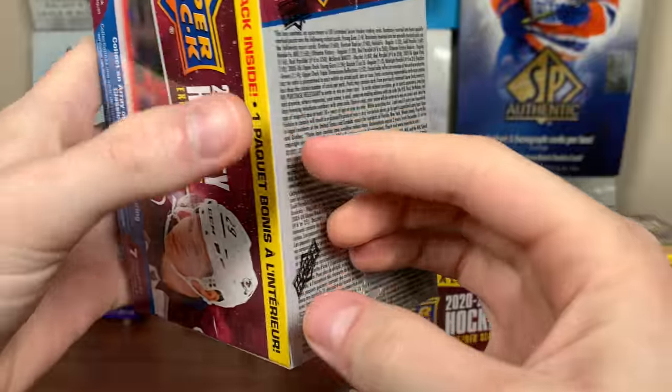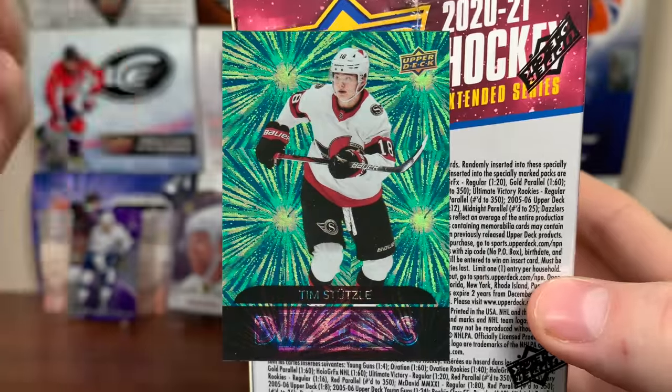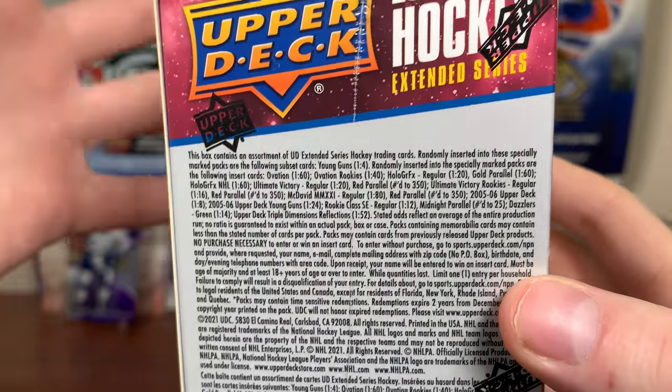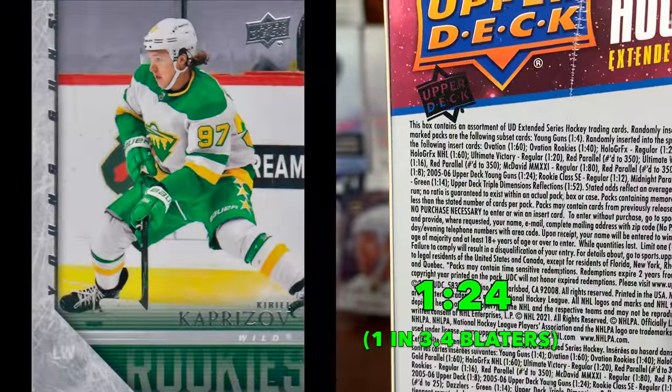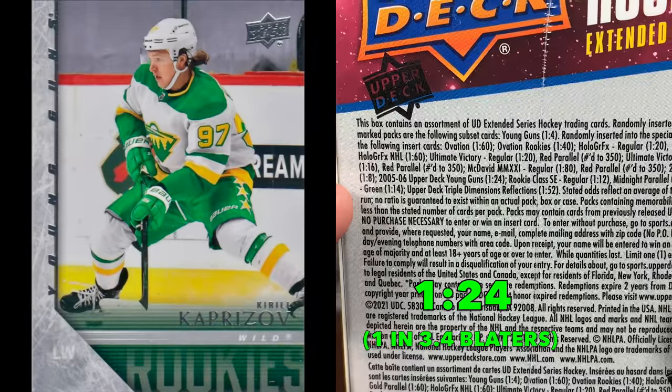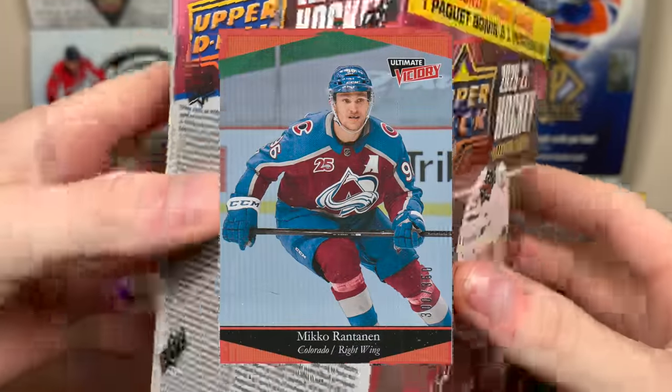There aren't canvas cards or a lot of stuff you'd see in normal Series Two blasters. That being said, there are Dazzlers and green ones — one in 114. But the big draw of course is young guns at one in four, so we're not even guaranteed two. Tribute ones are in here which are good, so we have a chance to get Capriza off Tribute. The math works out to just over one in three blasters.